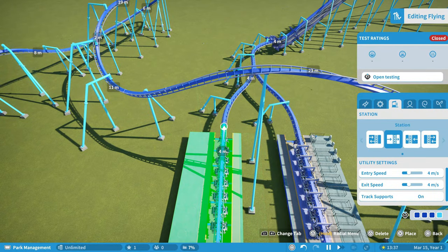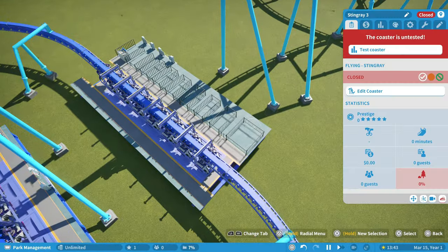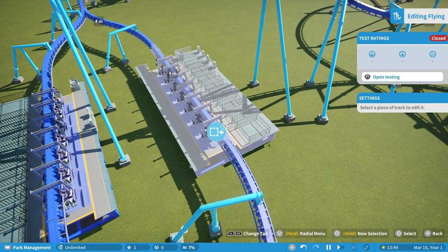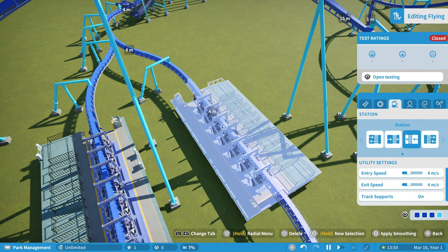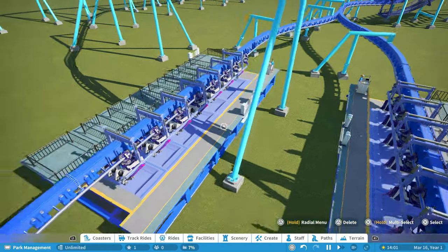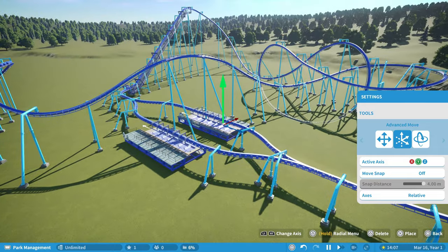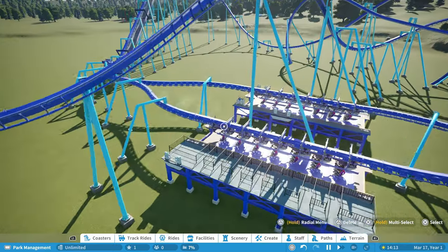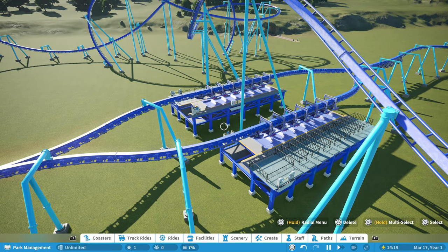As you can see, these coasters are now overlaid. Let me edit this station — you can see now the exits are right across from each other. Let me go ahead and lift these up, because in a moment we are going to open the coasters and open the park so I can show you how well this works in terms of having the trains run.